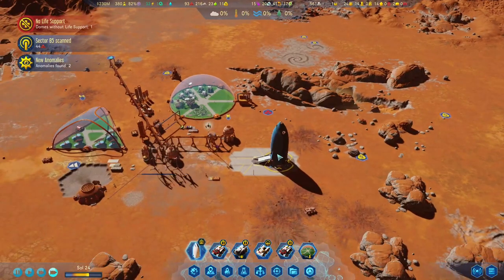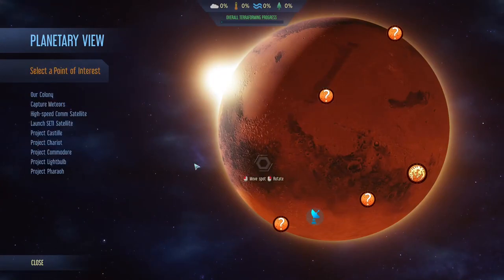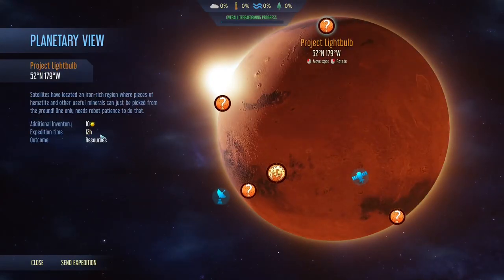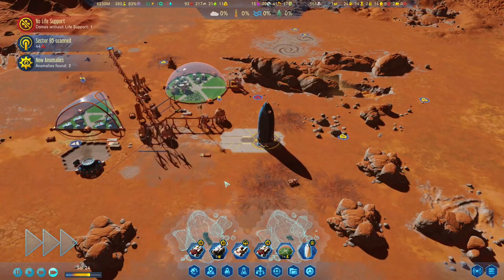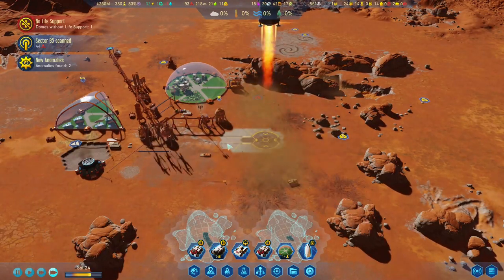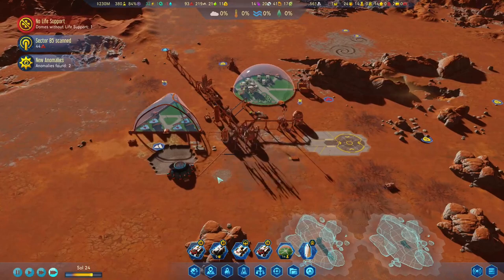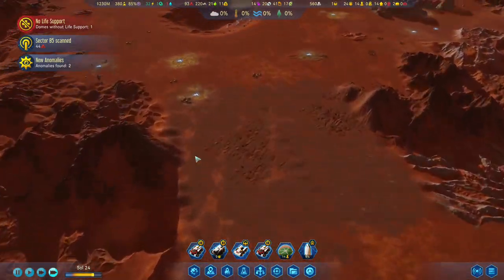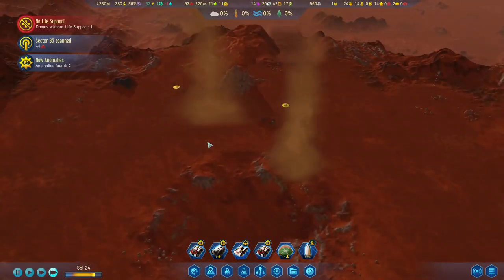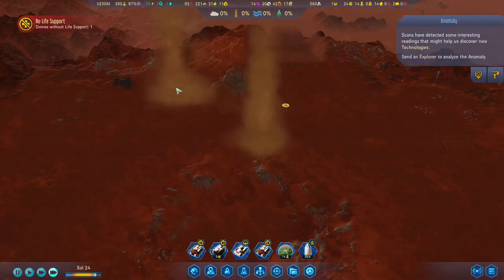I also decided it is time to do a planetary anomaly - that would be best, but I want some resources. Maybe we can have polymer, rare metals, or metals - I will be happy about it. We'll see. What's the dust devil situation here? It's pretty bad, so we'll have to wait until they are away. Then we can scan that area.